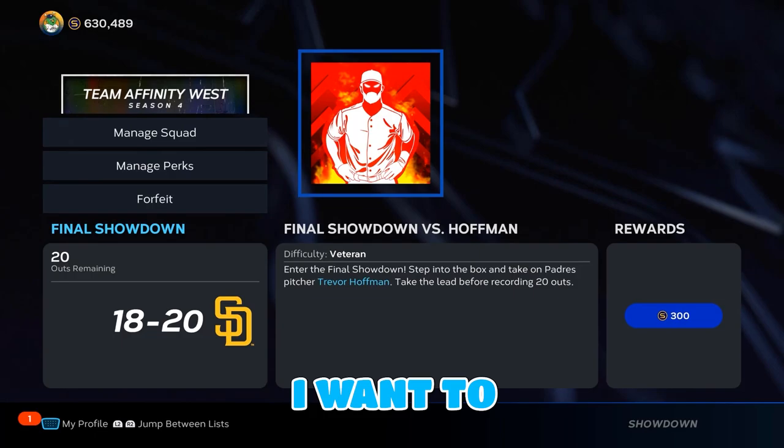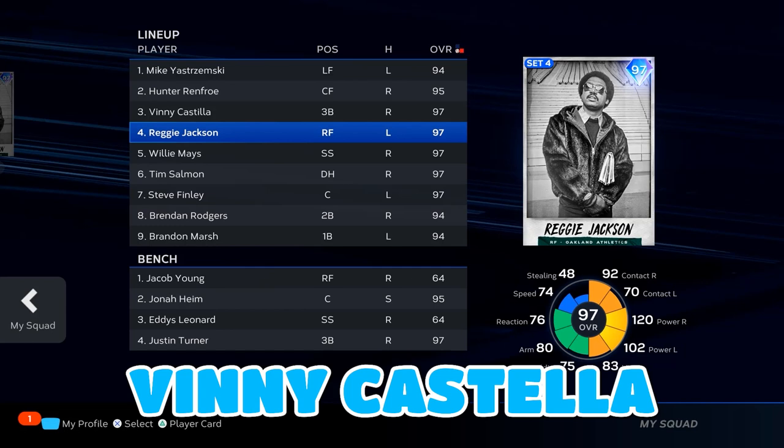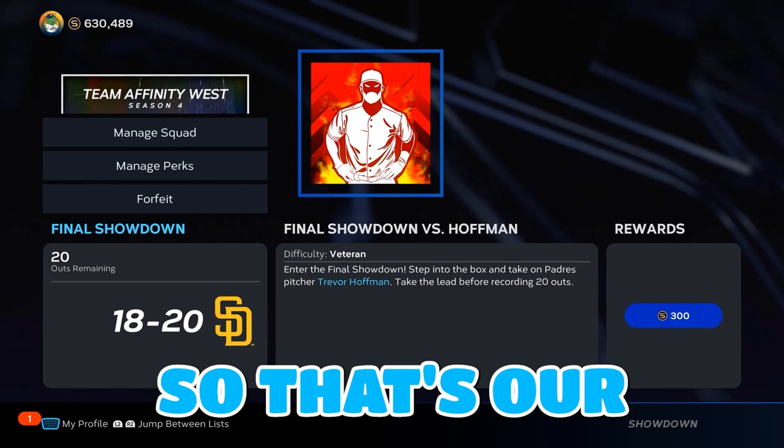Heading into the final showdown, let me go over our starting lineup. Leading off we've got Mike Yastrzemski, followed by Hunter Renfro, Vinny Castilla, Reggie Jackson, Willie Mays, Tim Salmon, Steve Finley, Brandon Rogers, and Brandon Marsh. The perks on our roster are Green Light, Rally Time, and Eagle Eye. That's our starting lineup and now I'll meet y'all in the final showdown.